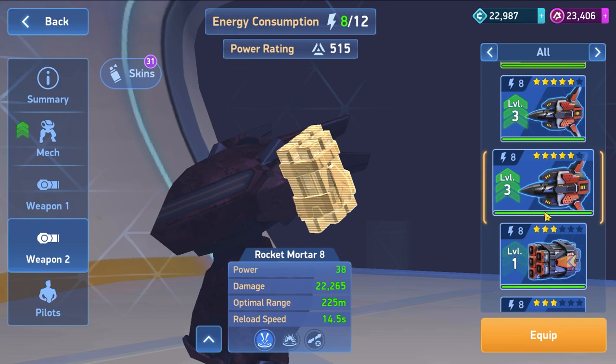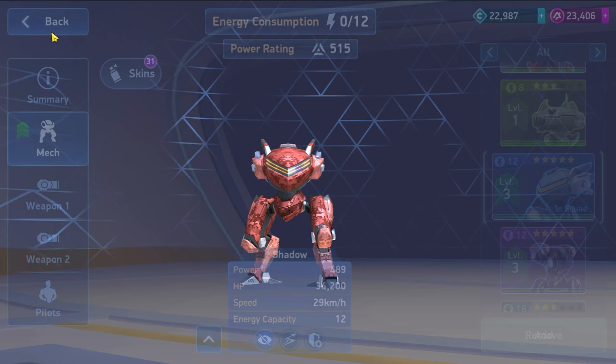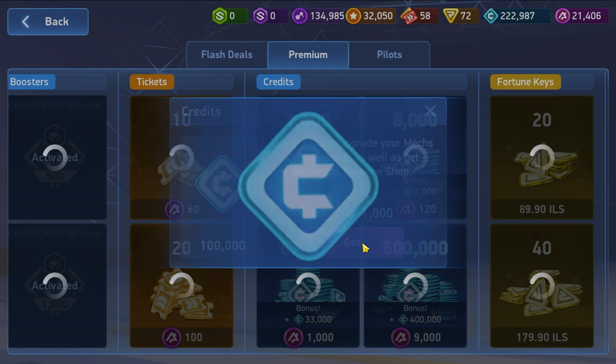We also have the Shadow with the Javelin Rack 8. The Shadow needs to be leveled up twice - I don't think that's going to be enough, but we will try. If it doesn't work, we have the Javelin 6. Let's see if the A-coins I have are enough. We need to buy more credits using A-coins.